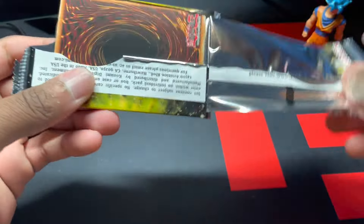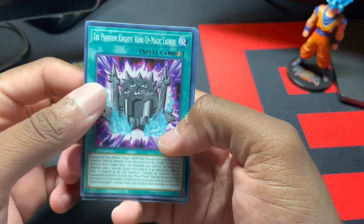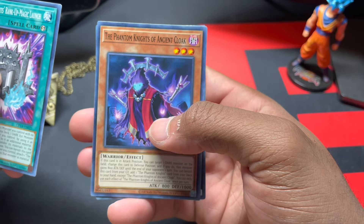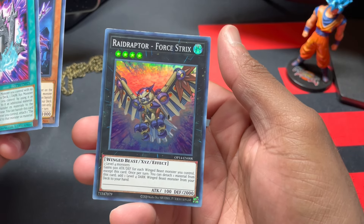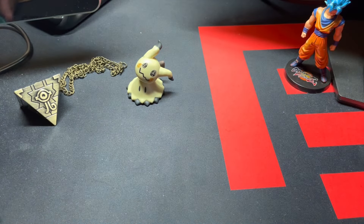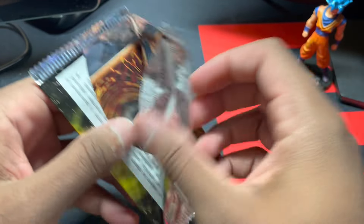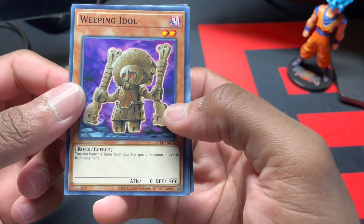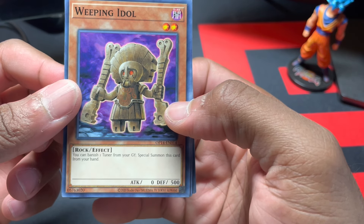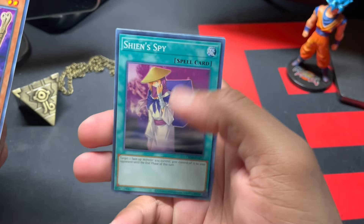Let's see the tournament packs. The Phantom Knights Rank-Up-Magic Launch, The Phantom Knights of Ancient Cloak, and Raid Raptor Fork — four strikes. Oh man. We got Weeping Idol — I remember that card being really good. You can banish one tuner from your graveyard and special summon this card from your hand. Never mind, it's not that good. Shien's Spy.